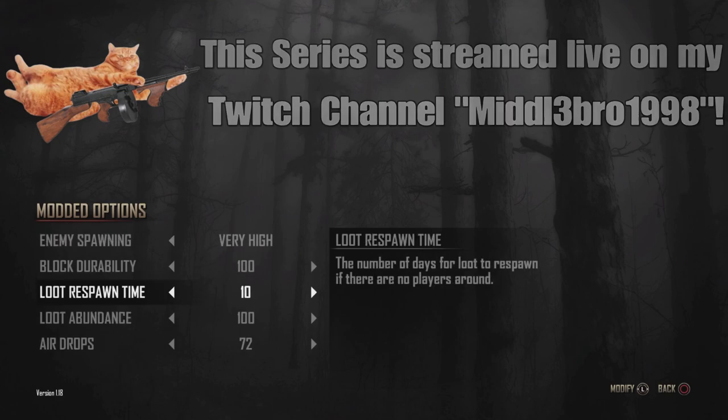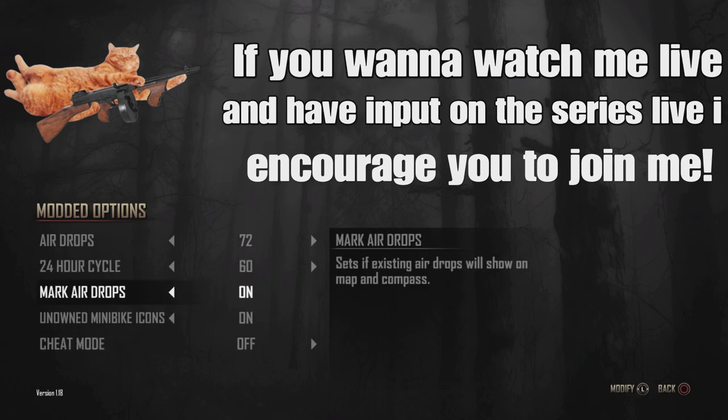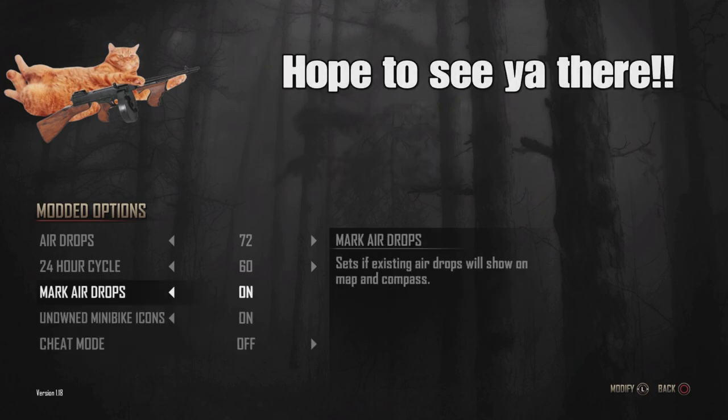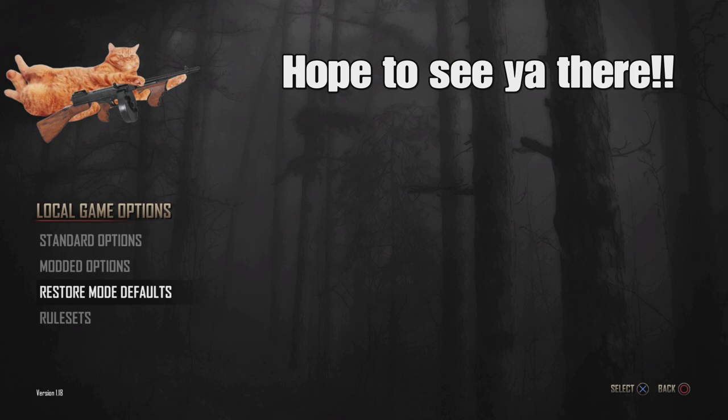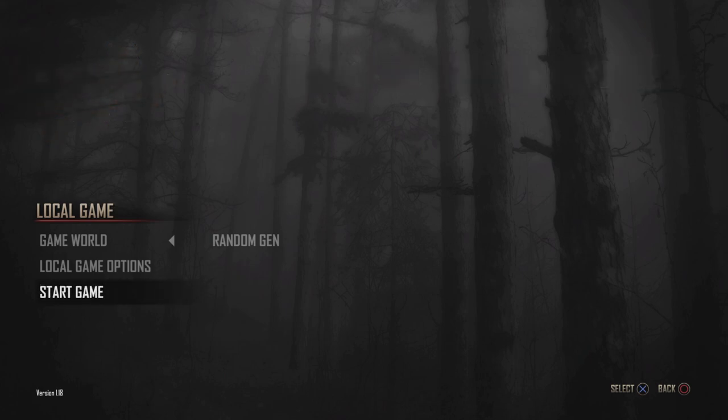Loot respawn of 10 days, and then just gonna throw on a 24 hour cycle of 60 minutes. No cheat mode. Keep mark airdrops and mini bike icons on. Everything looks good. For the new world's name, I'm gonna do 'The Hidden' with a 3, and 'Long Haul' with a 0 and a 4.